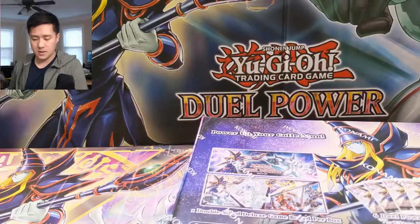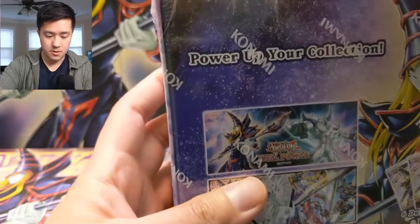What is up guys, it's Wanted Turtle. Today we're doing another Yu-Gi-Oh! opening — we're opening up another one of these boxes of Duel Power. It's been a while since we opened one so we're gonna fix that. The initial hype is kind of dying down with Dark Neostorm, but we're still looking for our first Infinite Impermanence, so we'll see if we can't break that streak today. Let's get into it.